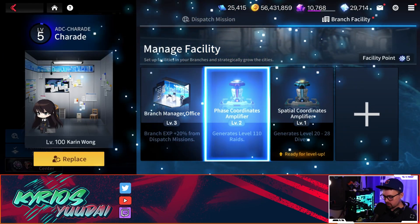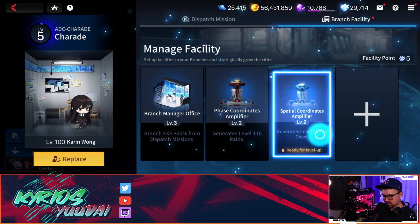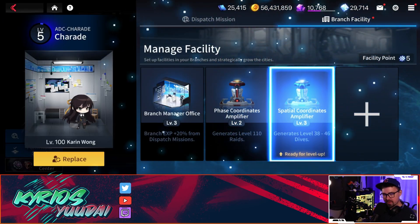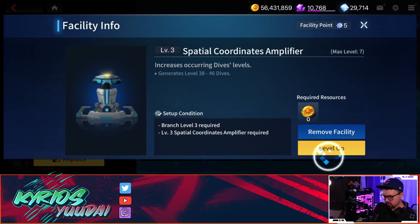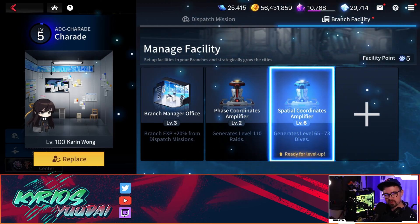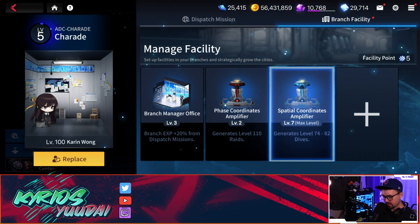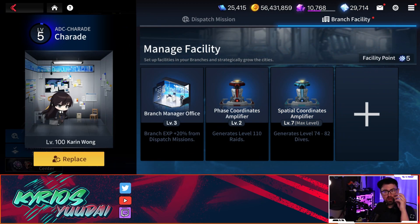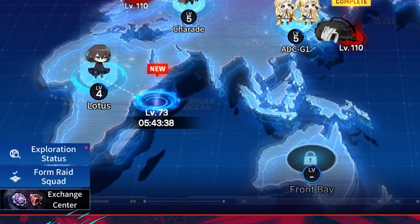You really want to bump these phase coordinates up as much as you can. You want to get those to 110 because it gives you a better shot at better raid gear and all that. For dives, you really want to level these up depending on where you are in the game. If you're brand new and only level three or four in your branch office, don't level these up too much so they don't get ahead of you. If you're downing all the dives and you're in the 40 range, bump this up as high as you can to get those high-level dives.